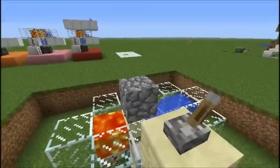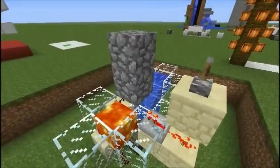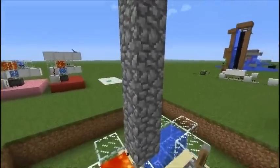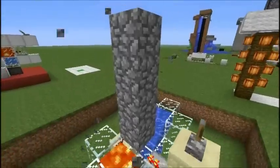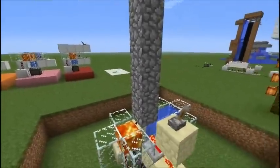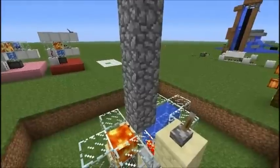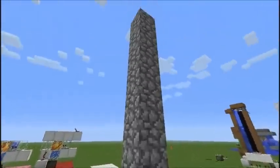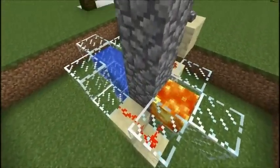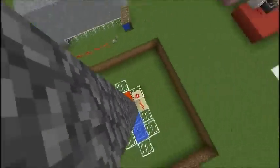If you flip the switch on, it'll start generating the cobblestone — it just pushes it up. Sometimes it'll go really quick and then other times it doesn't. It detects when the cobblestone block generates and then it just pushes it up to the build height.